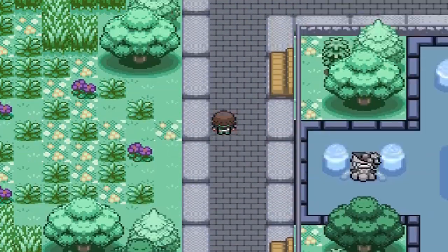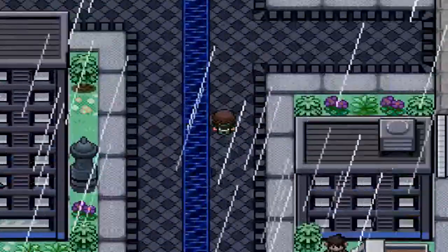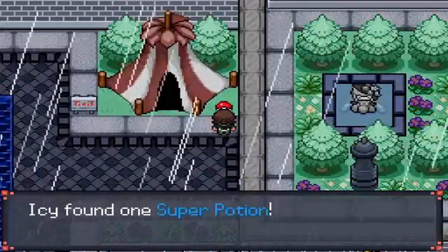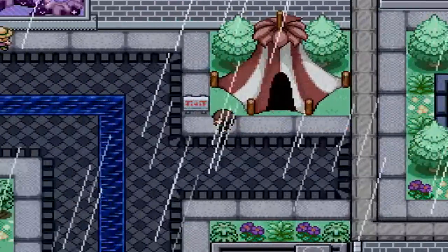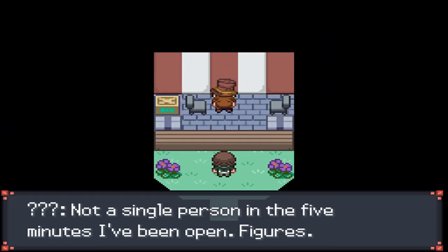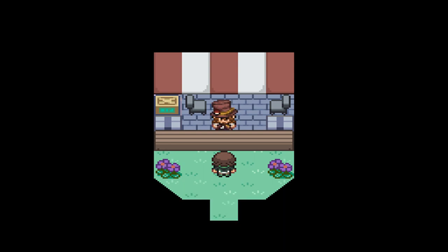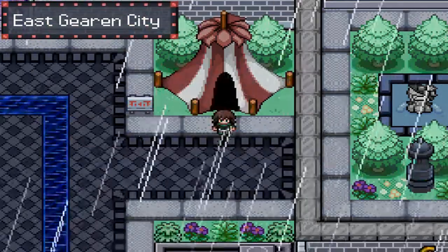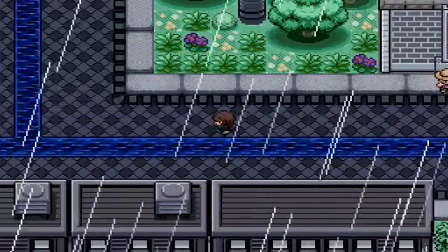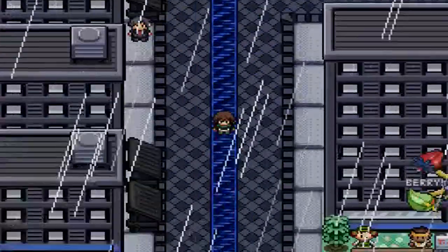We're going to leave the park and head north. Heading north, we'll find a Super Potion. Over here we have Mr. Luck's Tint — there's a brief cutscene, and basically the gist is you can change your difficulty setting mode here. That's pretty much it. There is also the Gym over here, but we can't do anything about that yet.